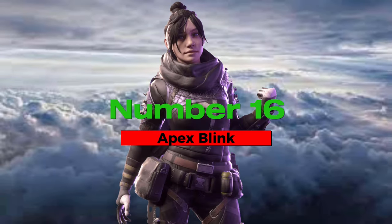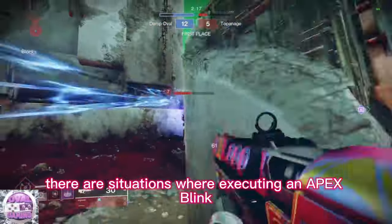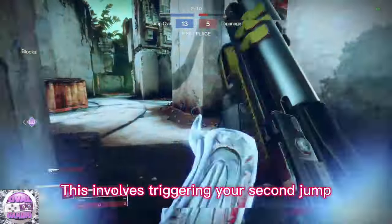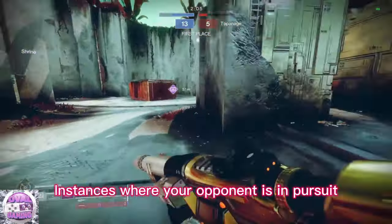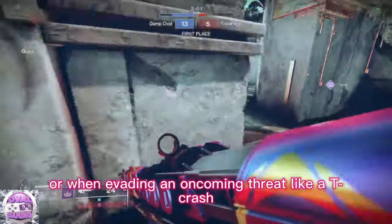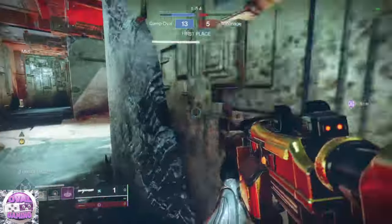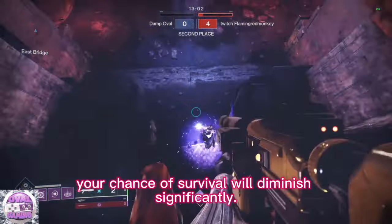Number 16: apex blink. While we've explored blinking in various directions, there are situations where executing an apex blink can prove highly advantageous. This involves triggering your second jump at the peak of your initial jump, achieving maximum height. Instances where your opponent is in pursuit around a corner, or when invading an oncoming threat like a Titan crash, are perfect scenarios for employing this maneuver. However, exercise caution — if your adversary anticipates your landing location, your chance of survival will diminish significantly.